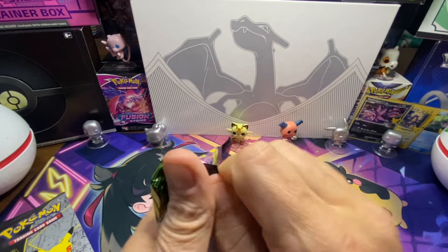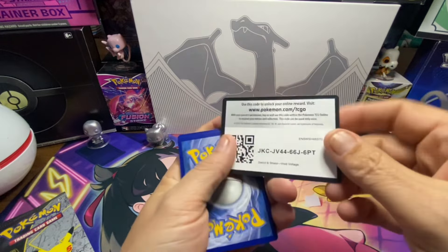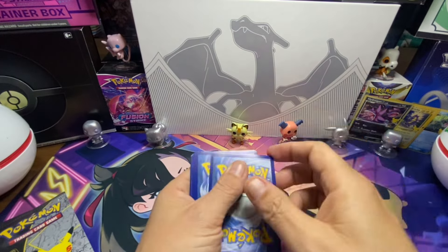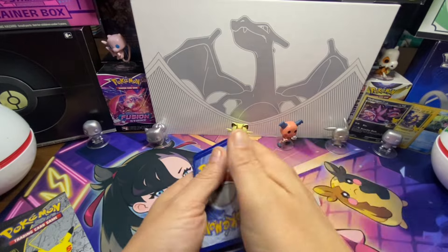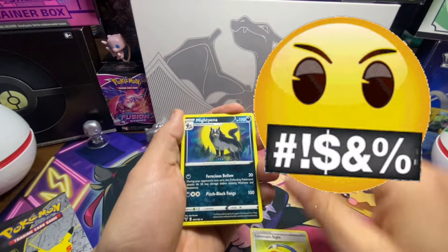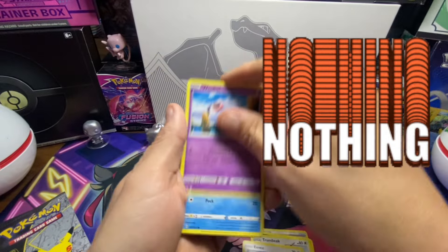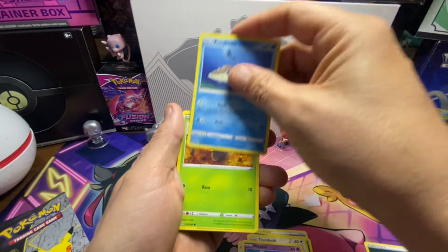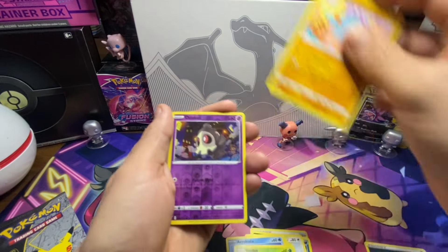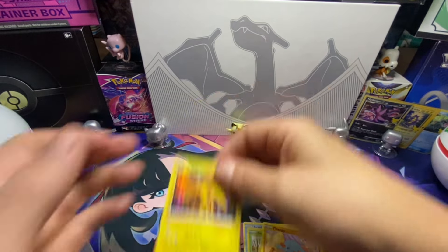Ready to go on the next pack — the last of the two regular packs. We've got Energy, Telescopic Sight, Malamar, Thrombis, Eevee, Arrokuda, C-Dot, Feraligatr, Fanpee Reverse Holo, Duskull, and Zapdos Holo. So we got those two there, and we're ready to start with the special Celebration packs.